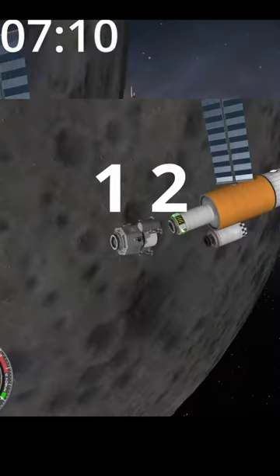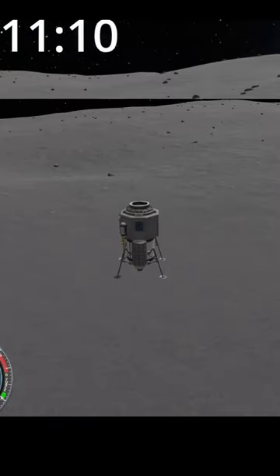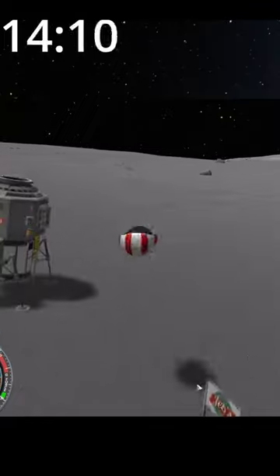Have two ships with docking ports. Undock one and land it on the moon. Plant the flag. Do the science. Backflip for Valentina.